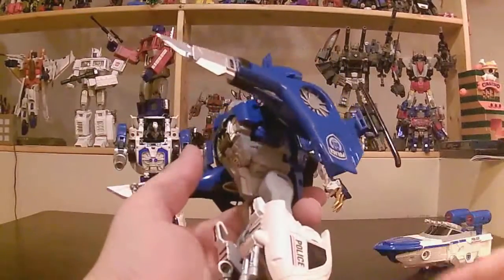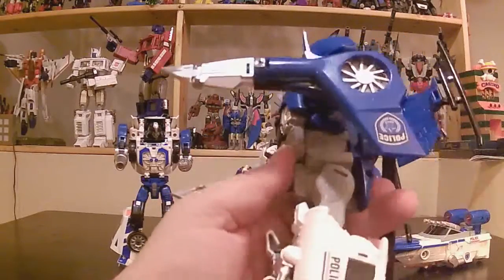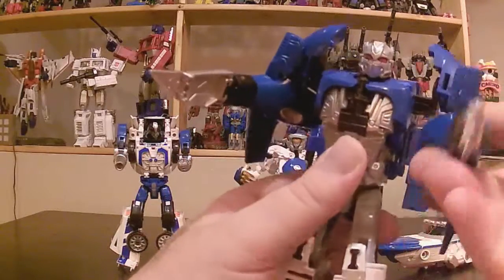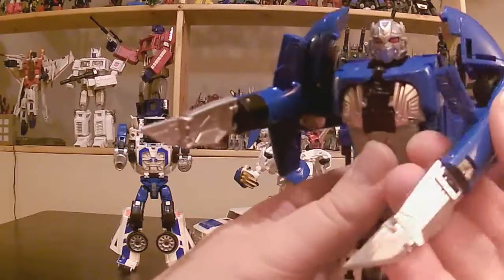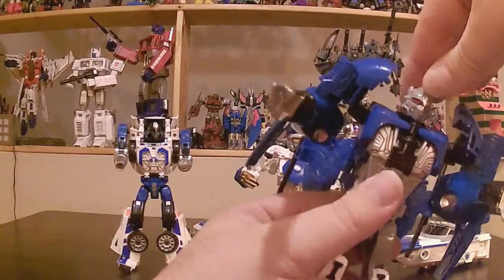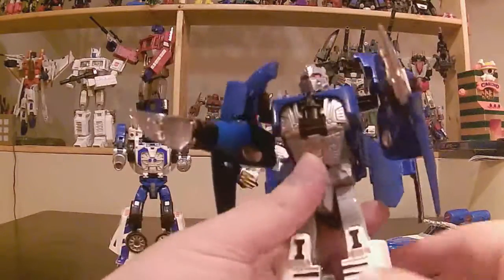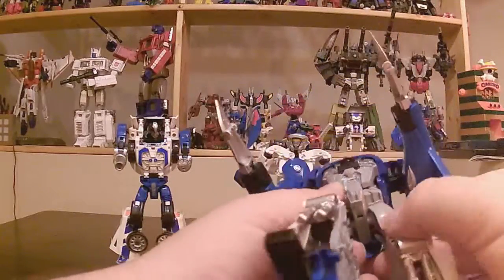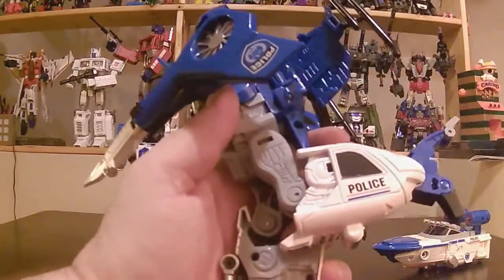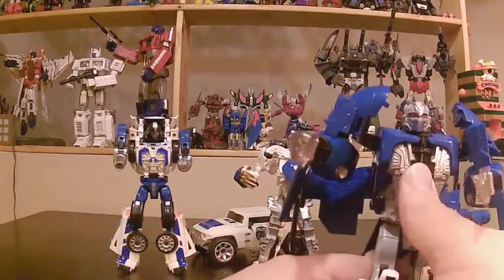He actually looks pretty nice. The legs remind me a lot of Iron Hard from the fire truck rescue team, and the arms also - he's got blade arms too. Articulation includes shoulder rotation, arm swivel, blade rotation at the wrist, and the head is on a tiny ball joint that can rotate all the way around. The legs have ball joints, no thigh swivel, about 95 degrees of knee bend, and only a foot pivot with no side-to-side.